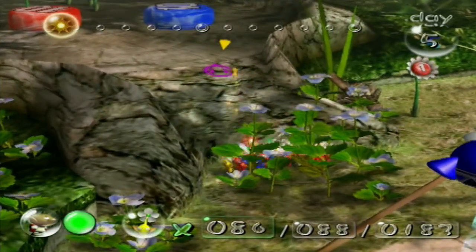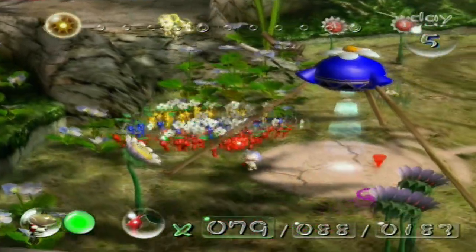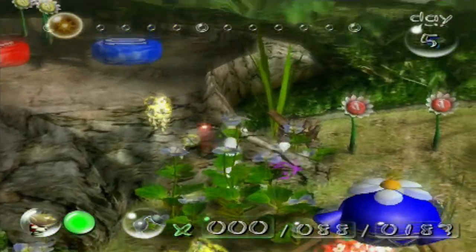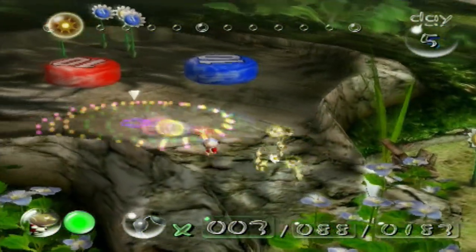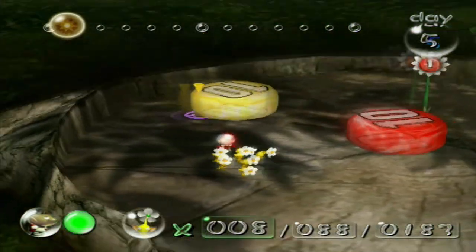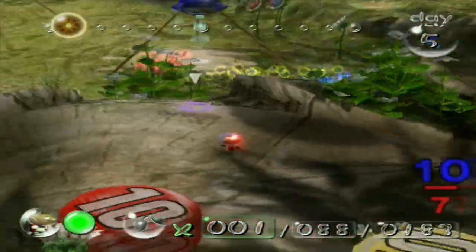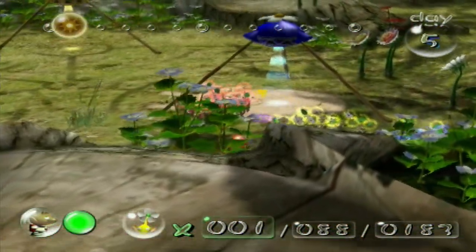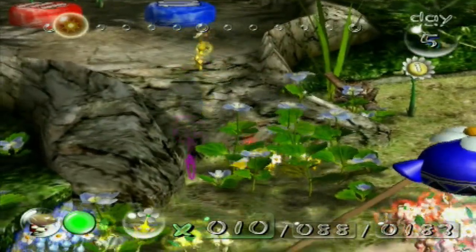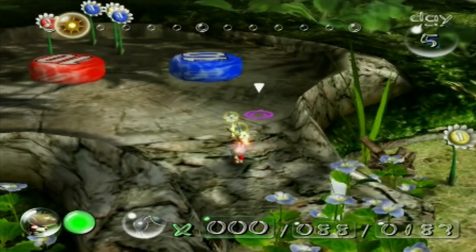Let's get 10 yellows up there. Uh-oh — come on boys, don't be falling off now. Okay, I managed to get at least eight up here... seven up here. So I just need to get three more up there. Let's grab you guys and start getting these pellets up here so we can raise our numbers.